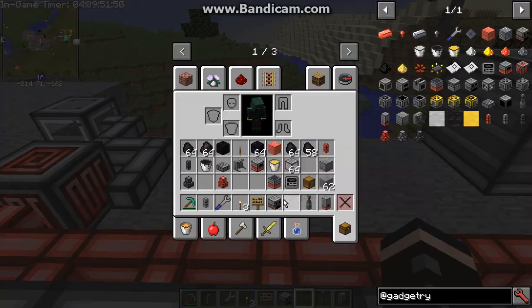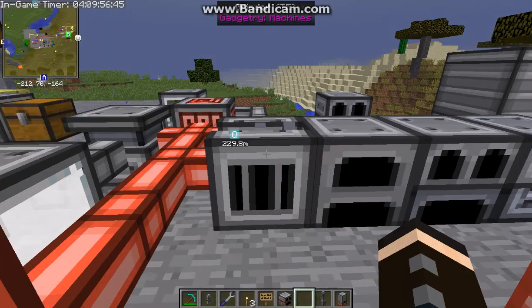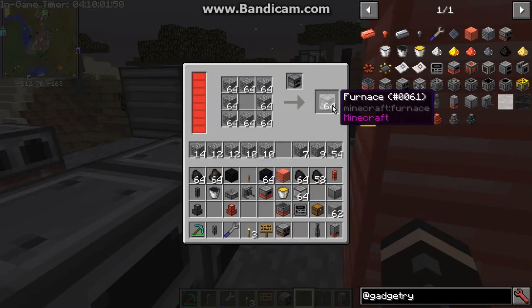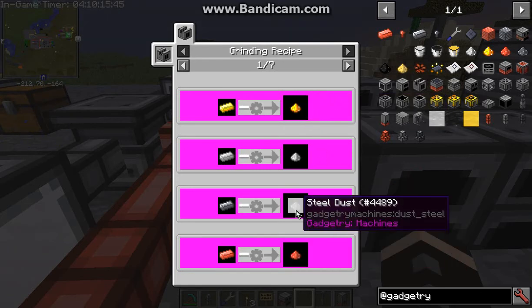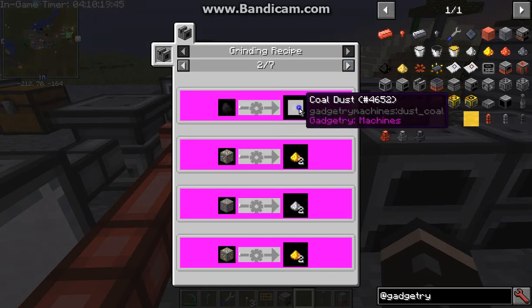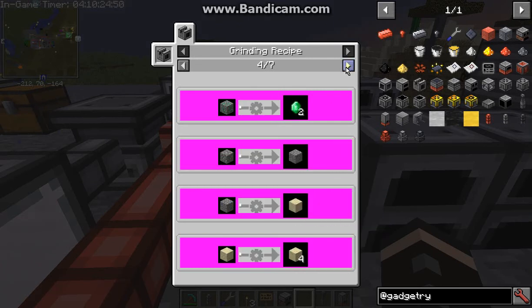The main machines you'll be using are obviously a grinder, a furnace, a powered furnace, a powered alloyer, and an assembly press which is essentially a watercrafting table. The grinder — dusts, ore, coal powder basically — acts as a doubler as well as breaking stuff down as usual.